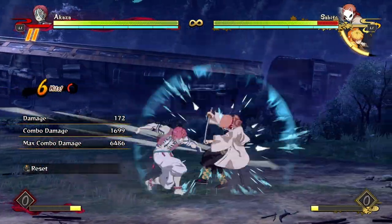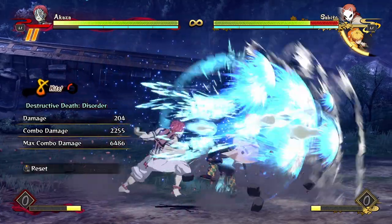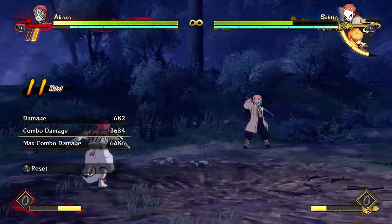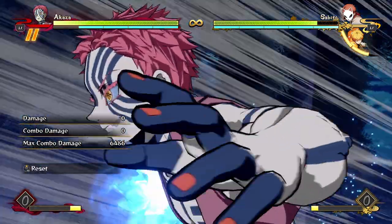If you land an aerial tilt attack, you don't have too much time because you've got the red combo restriction, so either just keep it simple and do a down combo, or you can cash out and do your destructive death into collapse for a decent cash-out — that's actually really good damage for a short red combo. Or you can try going in for a reset or something a little bit tricky.